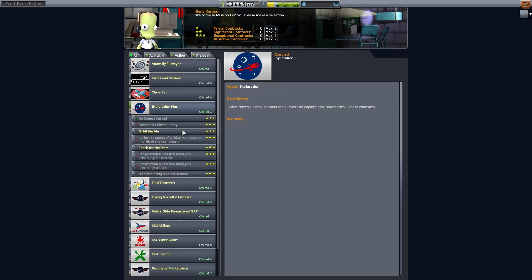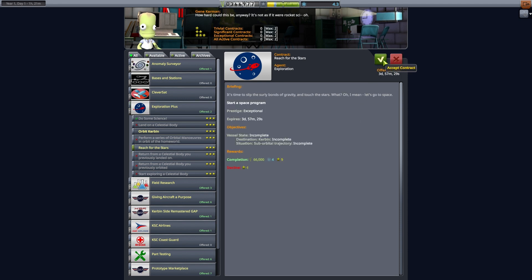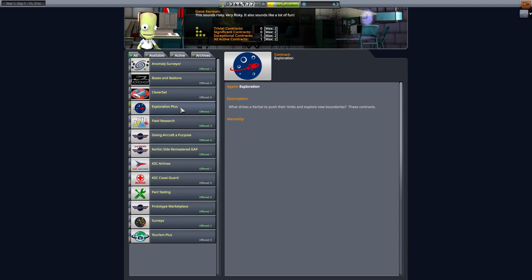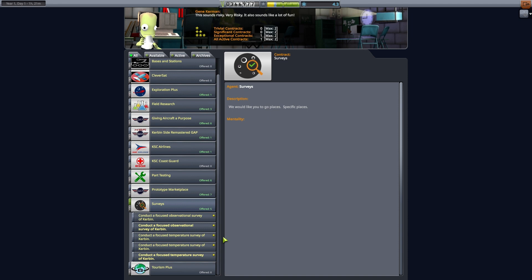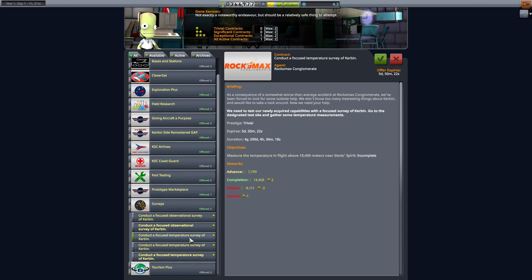In the mission control, let's find a contract worthy of Jeb's adventurous spirit. It looks like we have one to make a suborbital flight. I don't think we can quite reach orbit yet, but hopefully we can get enough science unlocked from a suborbital flight to make that happen.